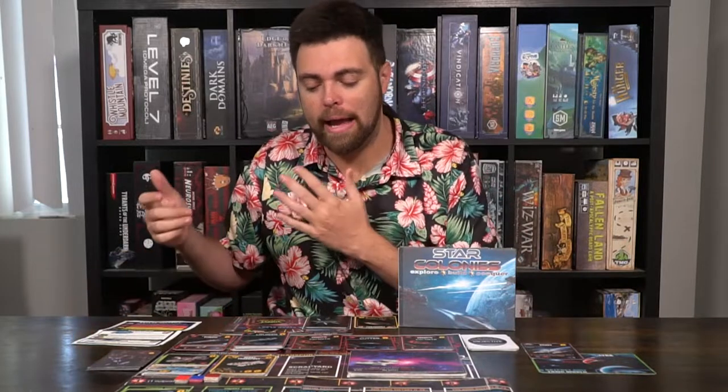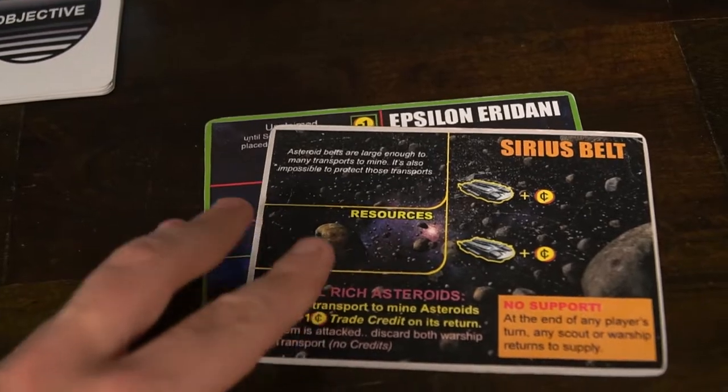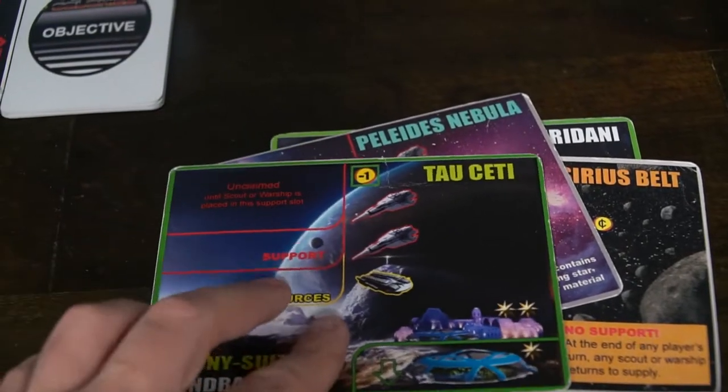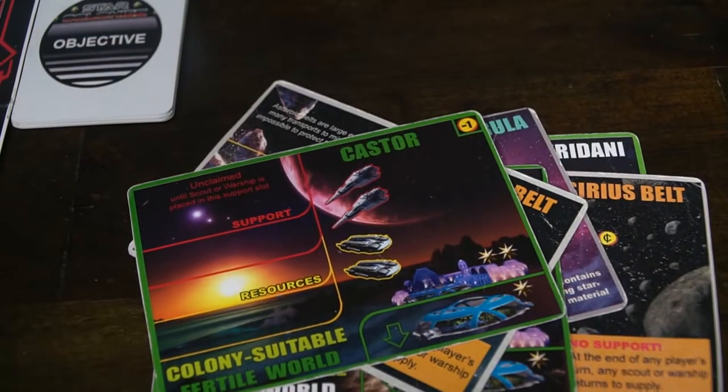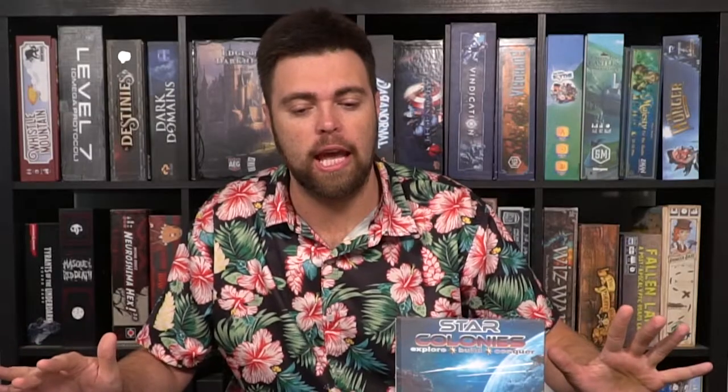Then it's the next player's turn — they rinse and repeat and do the same thing. Back on your turn, you'll have your four cards and be able to scout if you have an available scout, which lets you choose a new planet with support slots, resource slots, and hopefully a star colony slot. That's how you gain control of planets, some of which have secret abilities. You'll deploy onto your planets or attack opponents' planets based on faction rules, transport by spending money to get new ships into your discard pile, then refresh and rinse and repeat until someone hits that magical victory point. There's also a ton of variants — you can play easier or harder modes and add in all the different components.